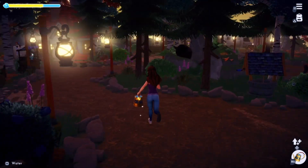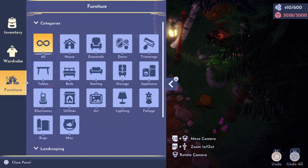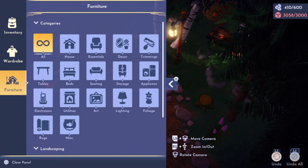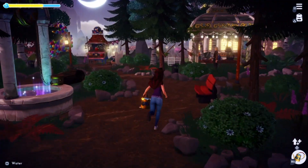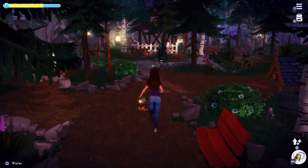The first suggestion that I have for the devs would be to raise the item limit. For those of you who don't know, the item limit is in the top right corner when you go into furniture mode. The very top number — 410 out of 600 — is unique items. The bottom number: I am 58 items over the 3,000 item limit, and that is the total items that you have. That includes empty farm plots, rocks, foliage, trees, decoration items — literally everything that is on the ground around your valley.